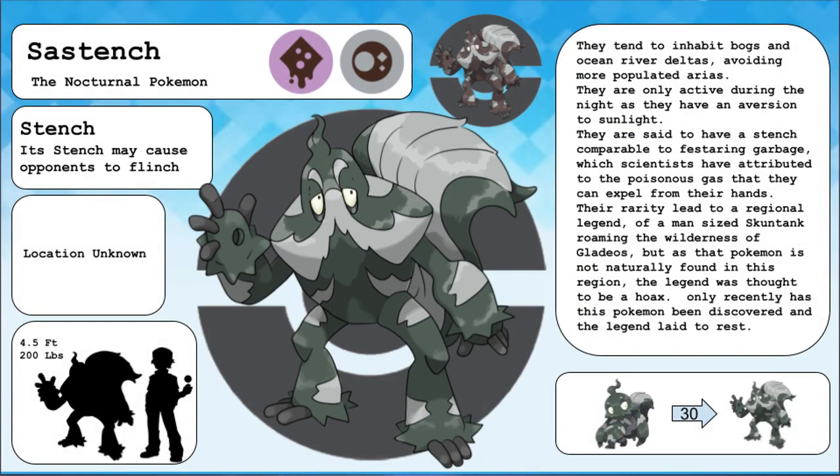Sastench, the nocturnal Pokemon, and the evolved form of Noctape. They tend to inhabit bogs and ocean river deltas, avoiding more populated areas. They are only active during the night, as they have an aversion to sunlight. They are said to have a stench comparable to festering garbage, which scientists have attributed to the poisonous gas that they can expel from their hands. Their rarity led to a regional legend of a man-sized skunk creature roaming the wilderness of Gladius, but as this Pokemon is not naturally found in the region, the legend was thought to be a hoax. Only recently has this Pokemon been discovered and the legend laid to rest.